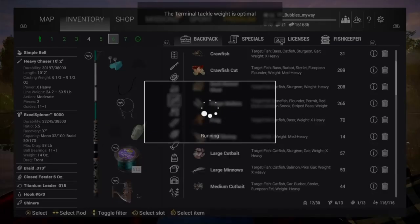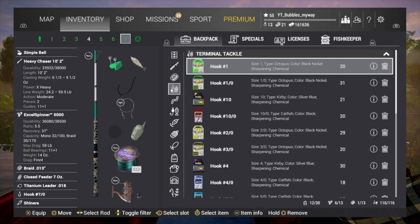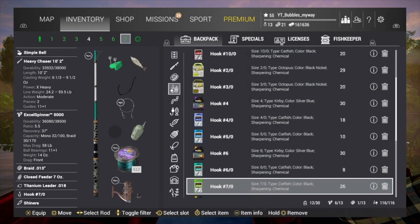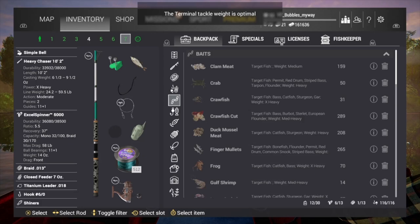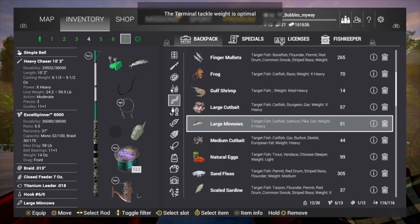On the heavy chaser there. It's running, giving us a little bit of lag. So we go put hash six on that one as well, then we're gonna put large minnows just to show you that we can catch some red drum here and some of the other fish that we need - the tarpon, red drum.